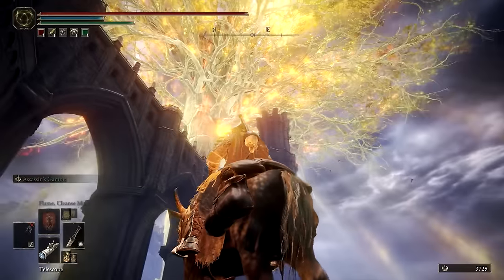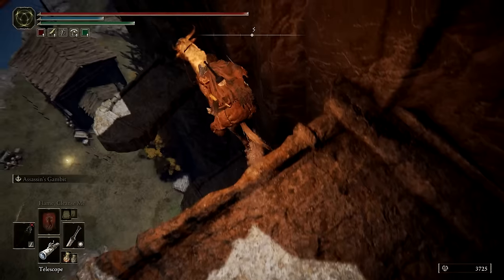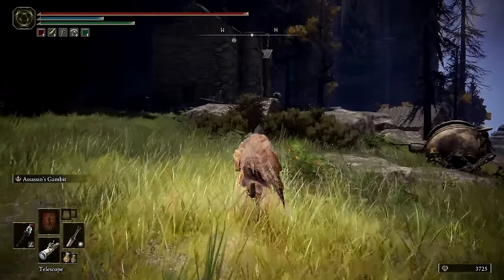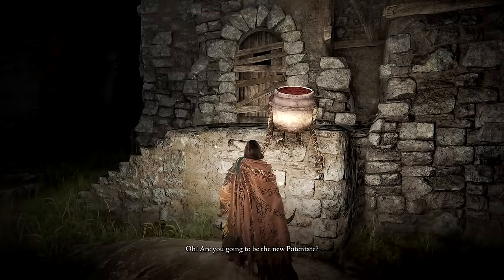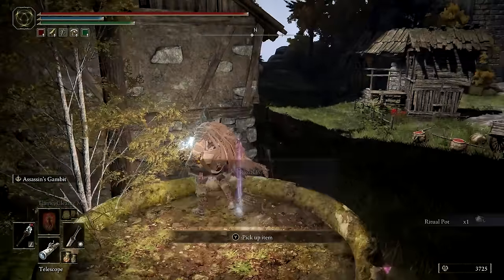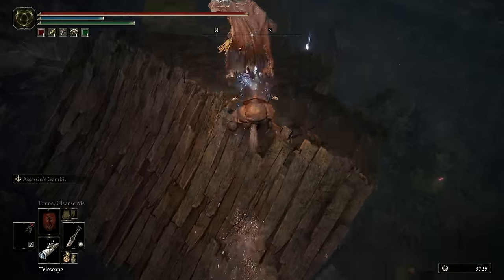If you haven't already, make your way to the cliffs above the Carian Study Hall. Near the location marked on the map, you'll find a set of cliffside tombstones that can be platformed down to reach Jarburg. Do not attack any of the jars — they are friendly, and if you do and they become hostile as a result, it can be fixed with Absolution. Near the Site of Grace there, you'll find a new NPC: Jar-Bairn. This quest will consist of a lot of dialogue and reloading the game. First, go through all of Jar-Bairn's dialogue and submit to his potentate test, then rest at the Site of Grace to reload the game. Speak with Jar-Bairn once more and he will tell you to pick the rare flowers scattered throughout Jarburg. You may also want to take the time to gather the cracked pots and ritual pots located throughout Jarburg — there are two of each.